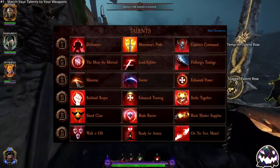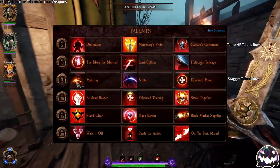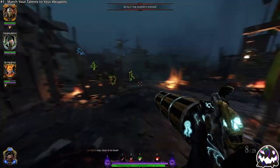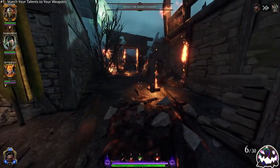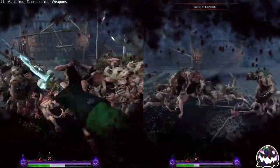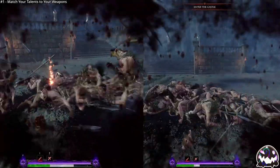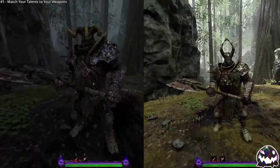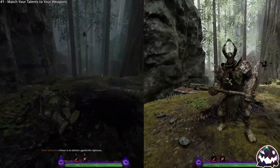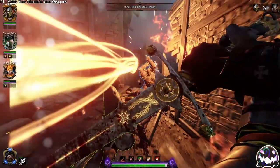This is especially true for your stagger talents and temp HP generation talents, which you should always take a look at before you go into a game to make sure that they work with the weapon you are planning to use. Picking the wrong temp HP talent for a weapon can make for a miserable game since surviving will be a challenge, while picking the wrong stagger talent can make for a frustrating game since killing will be a challenge. So be sure to double and triple check just to be sure.